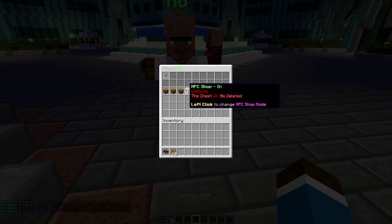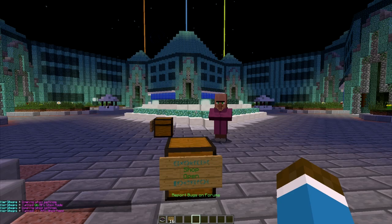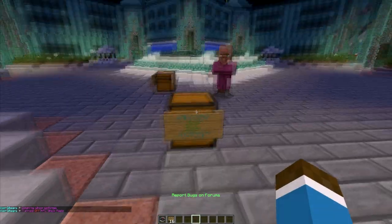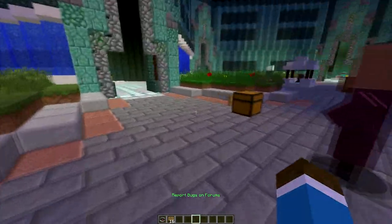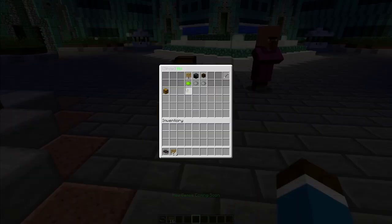And you can also turn it into an NPC shop. You can turn it right back — it turns back into the chest with the sign included on it, everything stays the same. You can push NPCs, but they will get teleported back if they get too far away.